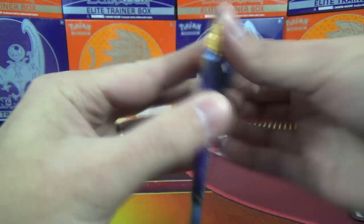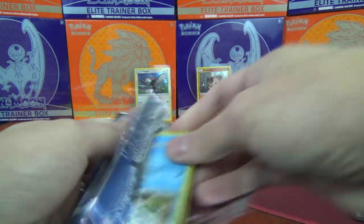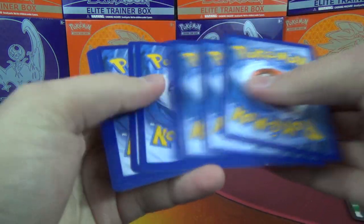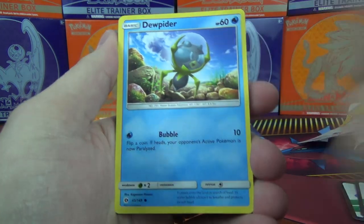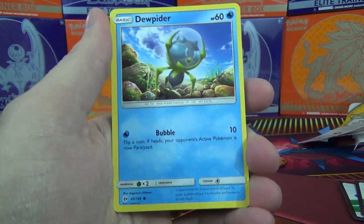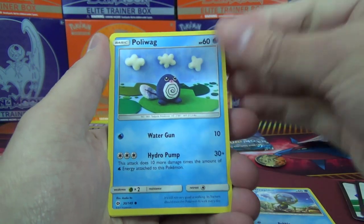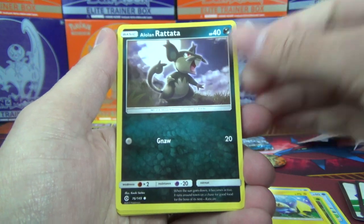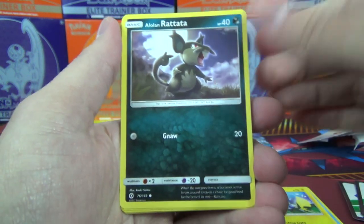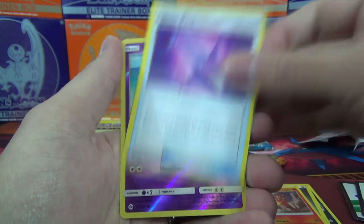We'll open the Pikipek one first. Let's see if we can have something amazing happen from 2 packs of Sun and Moon. We've got a Dewpider — I just love saying Dewpider's name. It's a spider but looks really adorable. Also Paliwag, Paris, Chinchou, Alolan Rattata, Metal Energy, Potion, Torracat, Poison Barb, Drowsy Reverse, and a Stoutland.